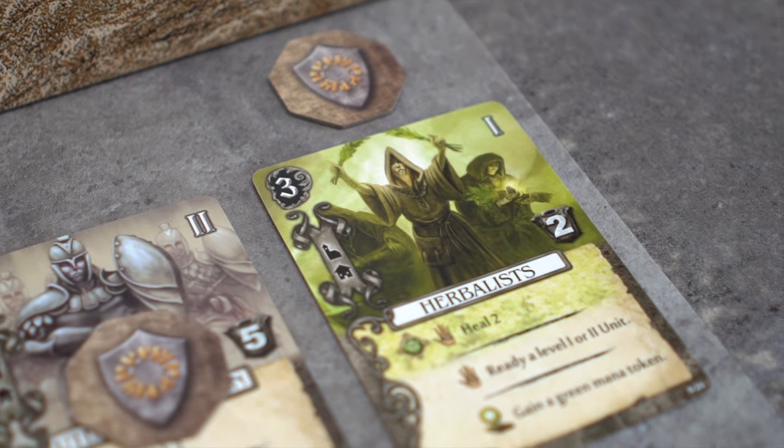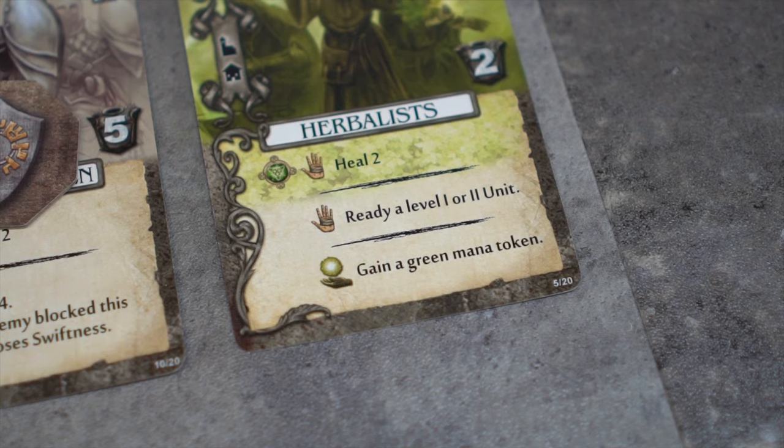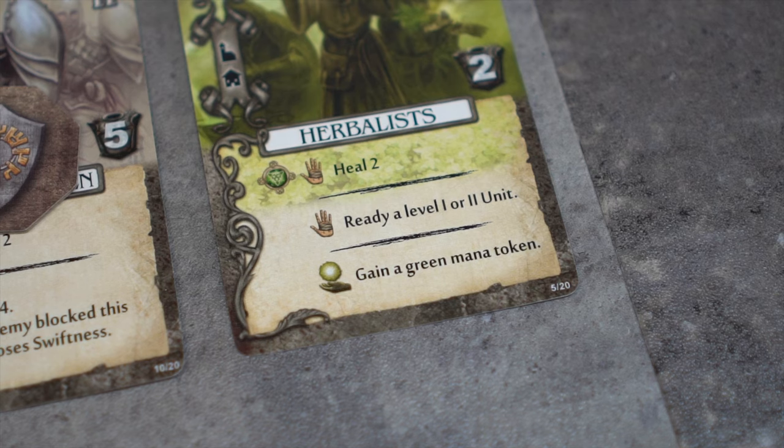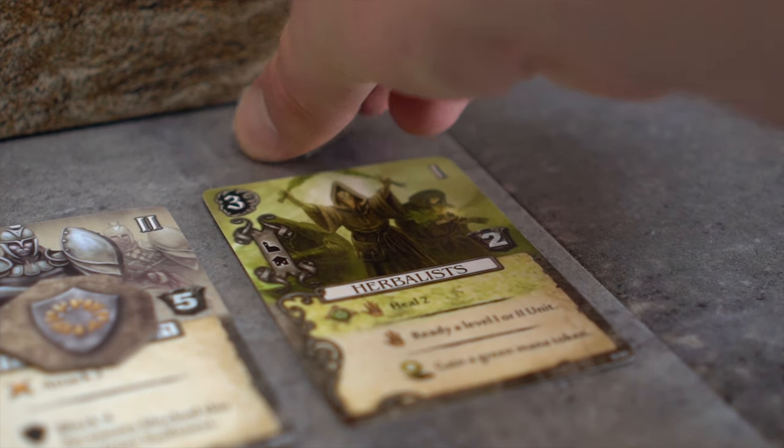Let's use this herbalist as an example. This herbalist's middle effect allows the player to ready a level 1 or a level 2 unit. Tovak claims that he will perform this effect, readying the Utem Guardsman.